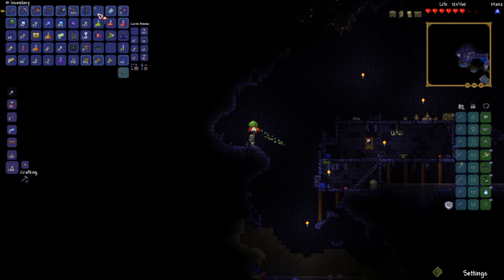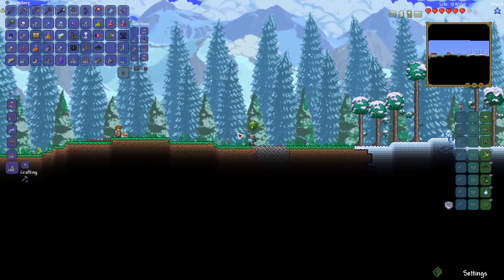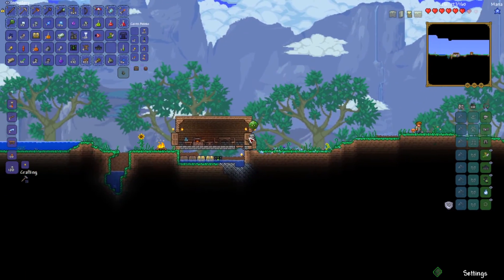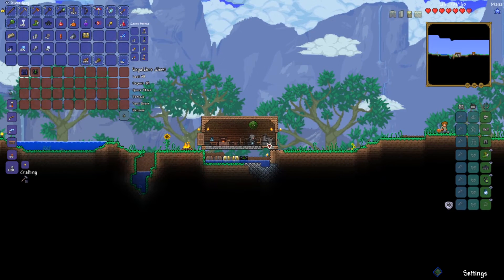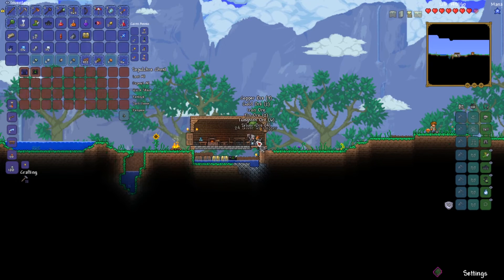Let me throw on the magic mirror and head on back up. That is like the third time I've gone down and come back with a full inventory. This is just intense — there's a whole bunch of stuff going on right now. Let's throw down the extractinator and throw this silt and slush in it. I'm hoping we get enough gemstones to be able to make a hook — that's the dream anyway.